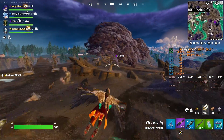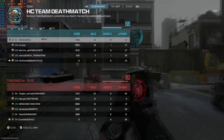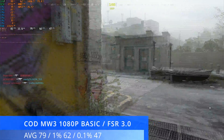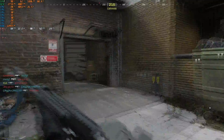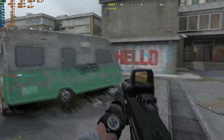Moving on to something a little more demanding: Call of Duty Modern Warfare 3. At 1080p basic settings with FSR 3.0 set to quality, we achieved an average of 79fps with 1% lows of 62 and 0.1% lows of 47 — a really nice experience. It's not a high refresh rate experience, but it's 60-plus pretty much all of the time. It's worth noting the texture limit is nearly maxed out, so basic preset is the way to go, but I would recommend it as a nice entry-level experience until you can upgrade.